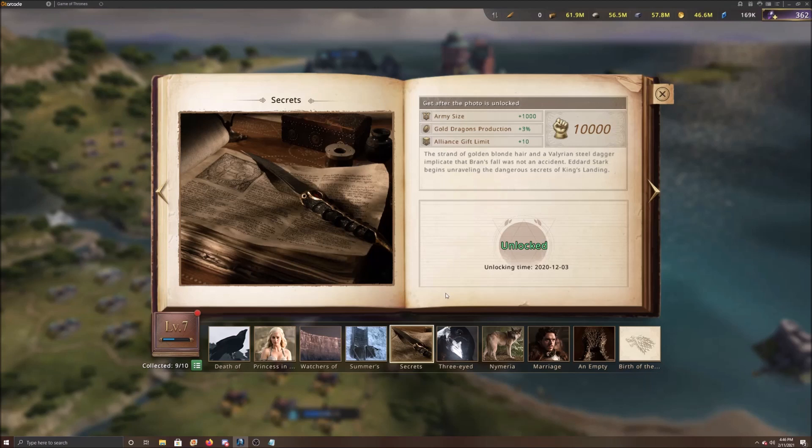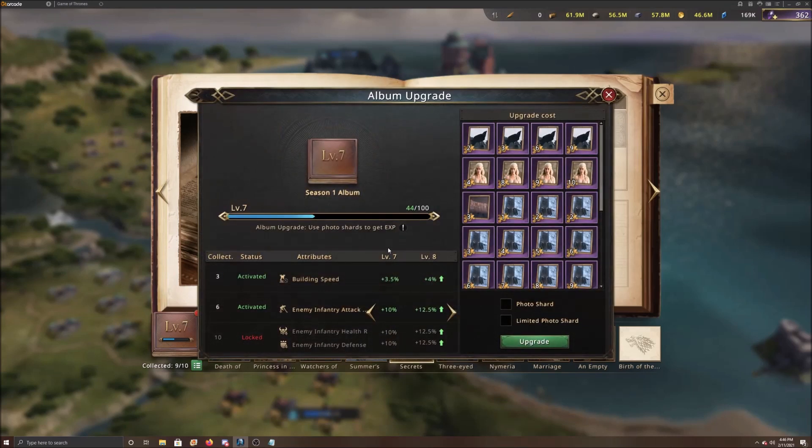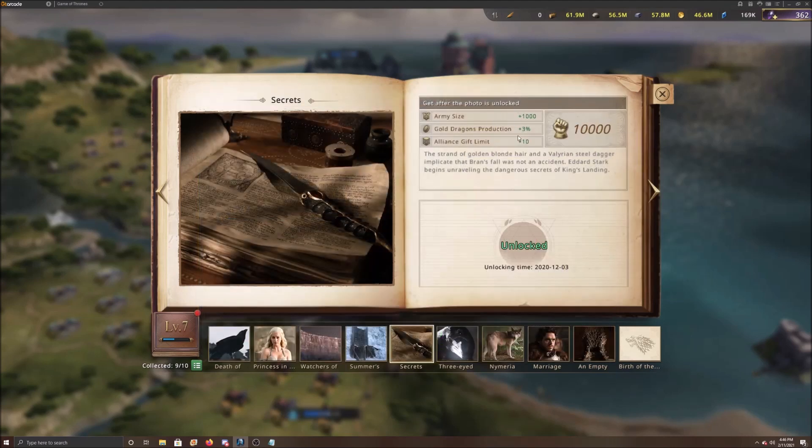A small bonus you can get for army size is in your Album under the Secrets tab - there's an army size of 1,000 there. It's a little extra. If you have a 75% buff on top of that, you're looking at 1,750 instead of just the 1,000. Every little bit helps, and sometimes it is worth it to increase it.